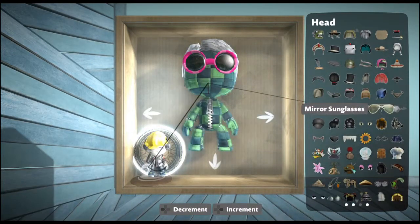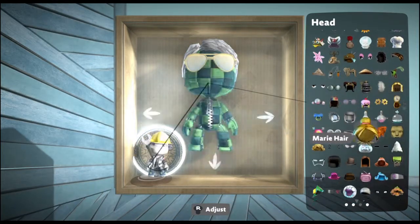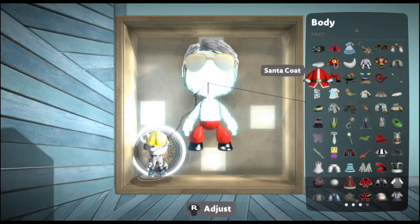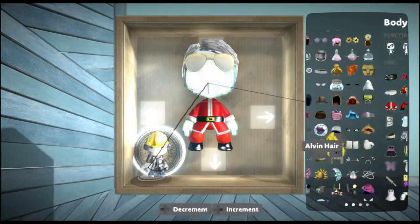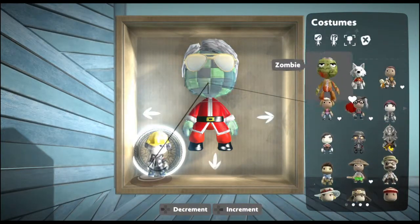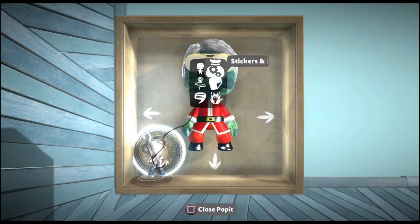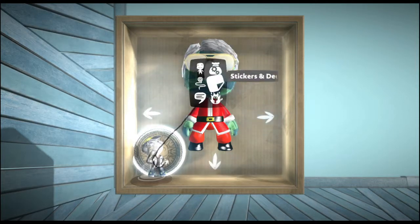This way is much cooler than the old way because you just get to edit this one sackboy. And then you can customize it, and if you like it, you can save it. Except it doesn't do anything, which is a glitch. So I'm going to add a save tool.